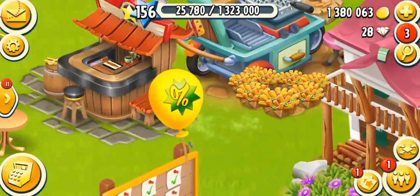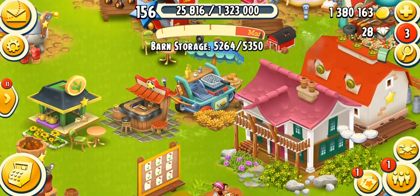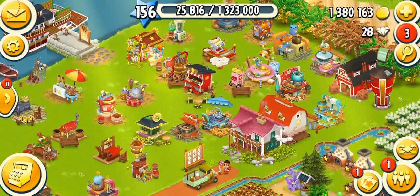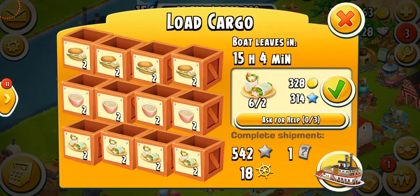Alright, first things first, I'm going to pop this balloon and let's see what I get. There we go. I just got 100 diamonds — oh, not the diamonds. I wish those were diamonds, but I just got some coins. I got a bowl here and a fish burger, milk tea, and summer rolls.